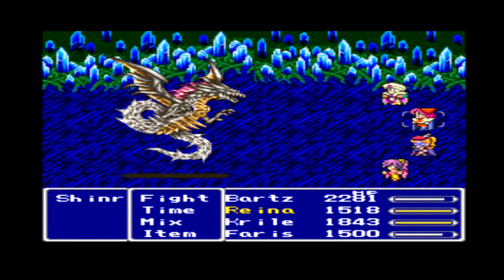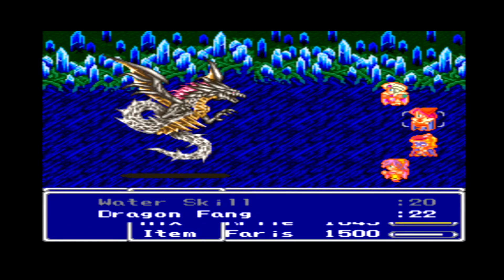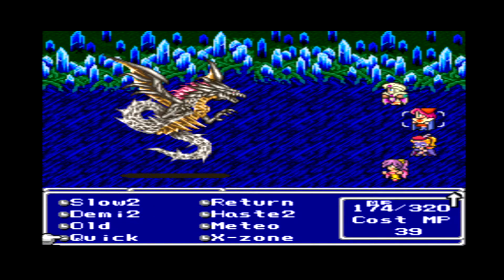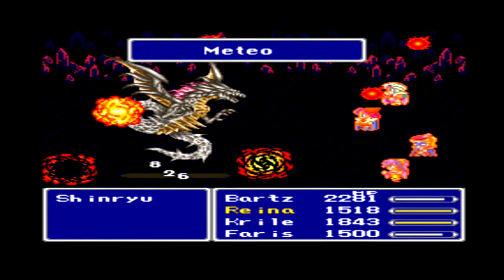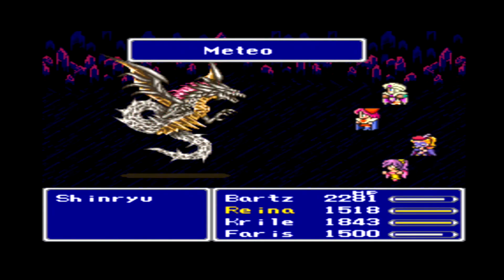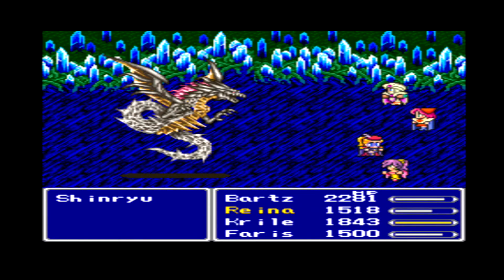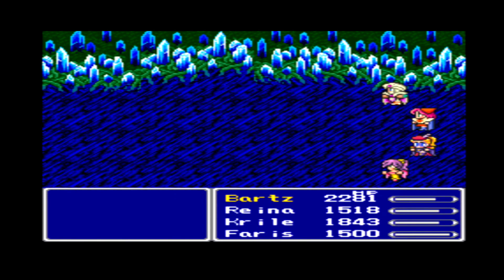Quick. Now we're gonna increase the attack — Dragon Fang and Tonic. Meteor. I don't like the spelling in this game, it's really messy. Blowfish — 1000. Look at that damage. And that's it — Shinryu is down.